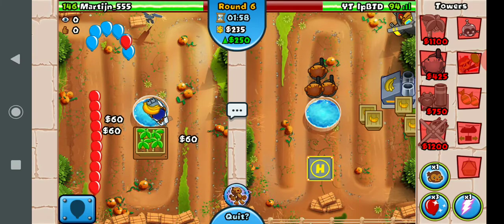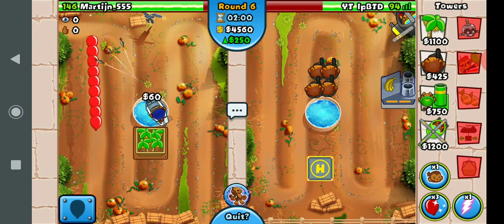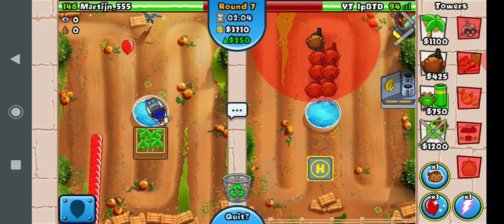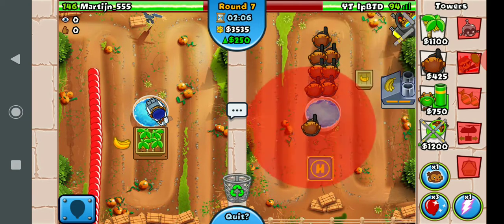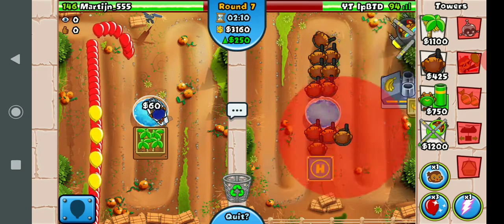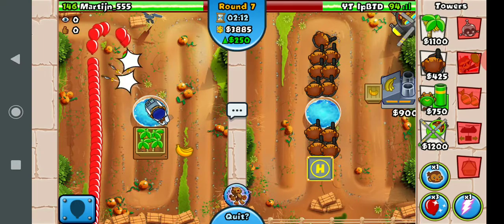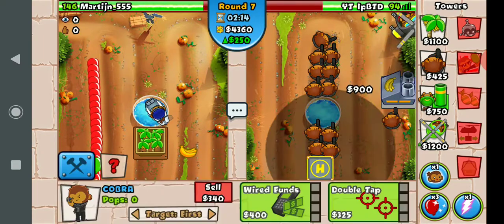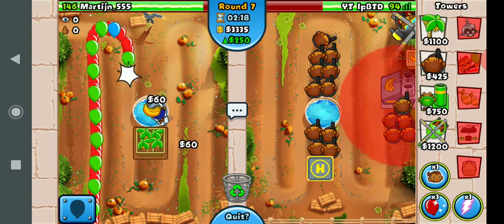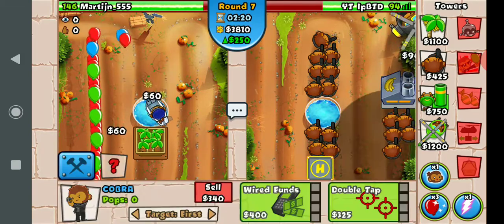I bet he's gonna BM - no way he hasn't BM'd. That's unusual, normally they BM as soon as I even place on a cobra because they know the strategy is done. With this setup there's no way he defends - it's a bit unfortunate for him.